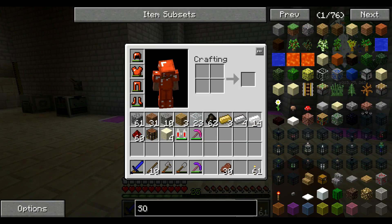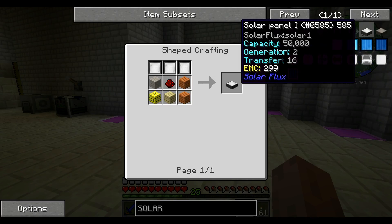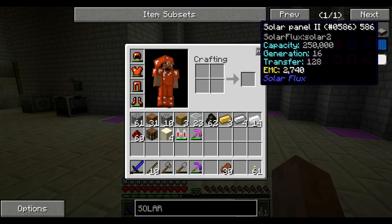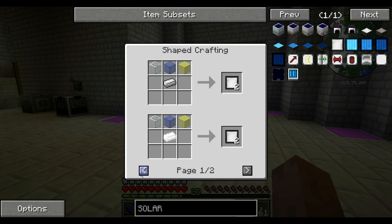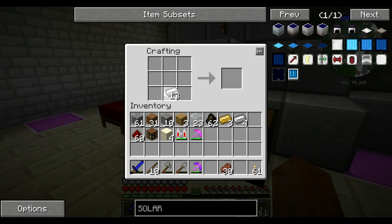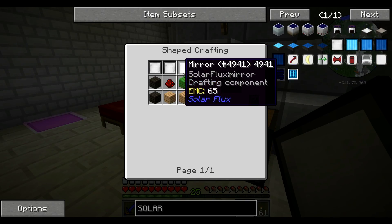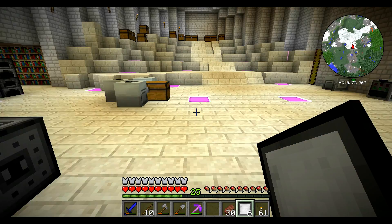These solar panels on the bottom here actually do generate RF. They're not all that complicated to make - it's like some tin, aluminum, or iron with glass. I'm gonna use tin because no one cares about tin.